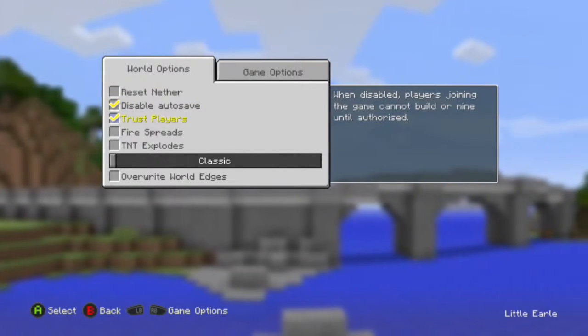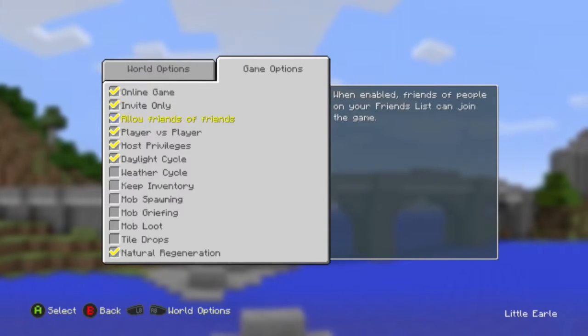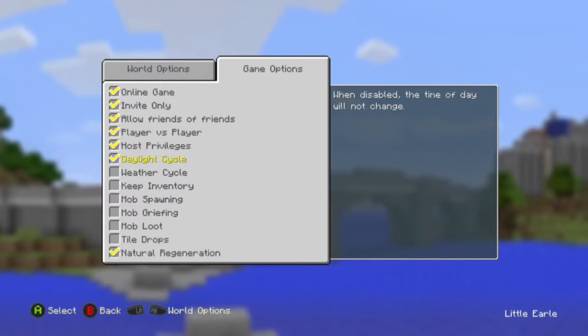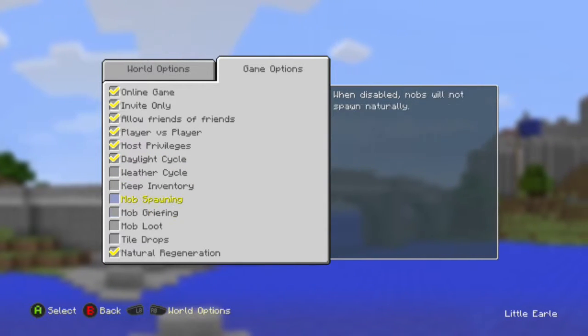Online game: disable auto save, trust players, and allow friends to friends is usually a good idea. Host privileges: daylight cycle turned on, and then natural generation on.